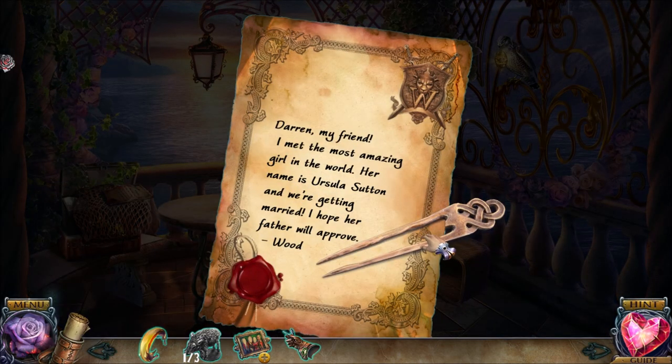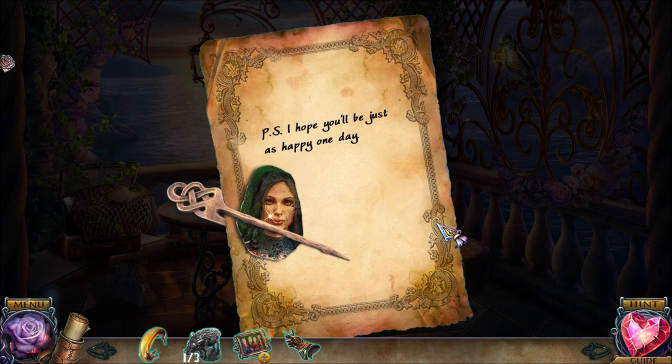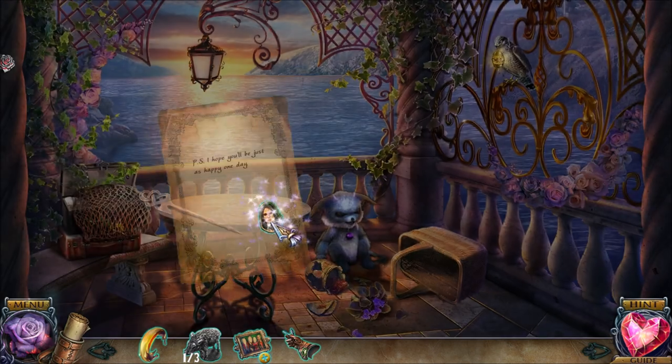Darren, my friend, I met the most amazing girl in the world. Her name is Ursula Sutton and we're getting married! I hope her father will approve. It looks like Wood was a little worried about getting the approval of Baron Sutton. Well, I hope you'll be just as happy as me someday.